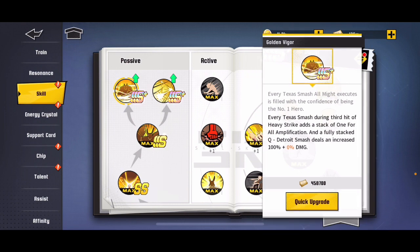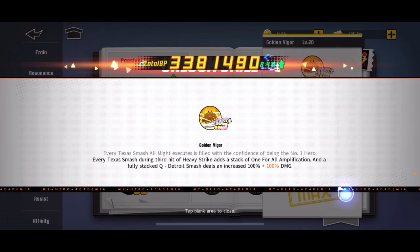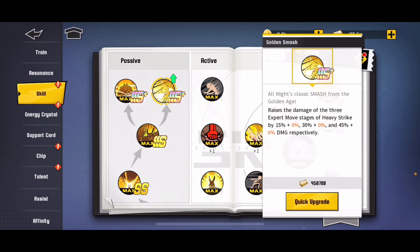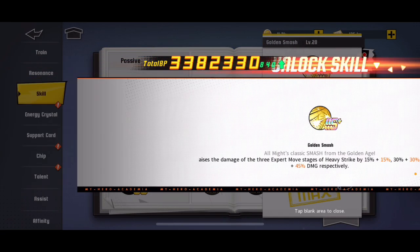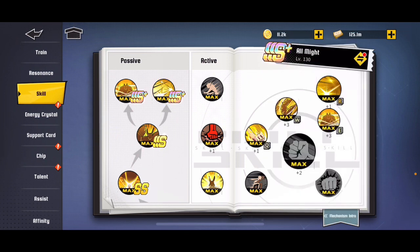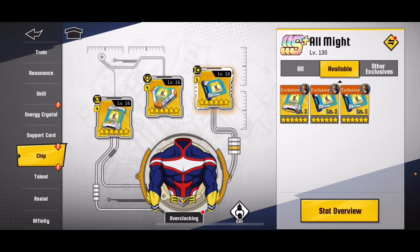That got him almost to 150, but I'm not done yet. Let's do his skills — increased 100% damage for a fully stacked Detroit Smash. That's 200 now. And then this other skill is 15, 30, 45 respectively, and it doubles all those as well. Awesome. Now I'm starting to see how he gets so powerful.